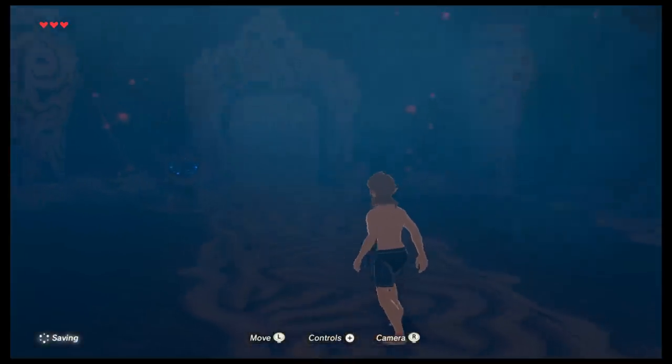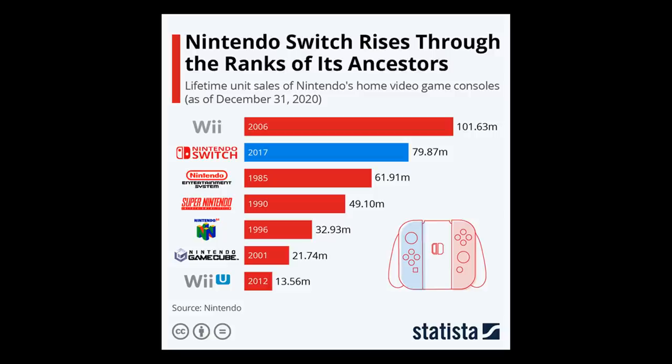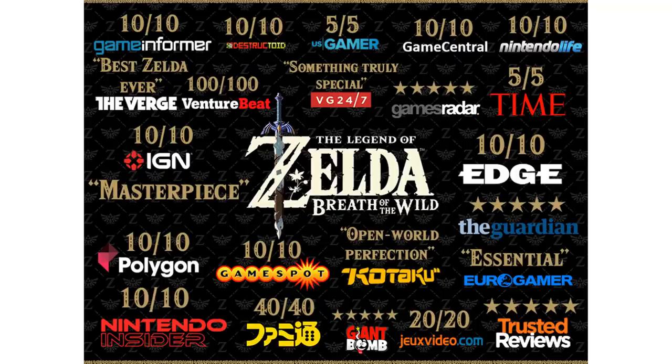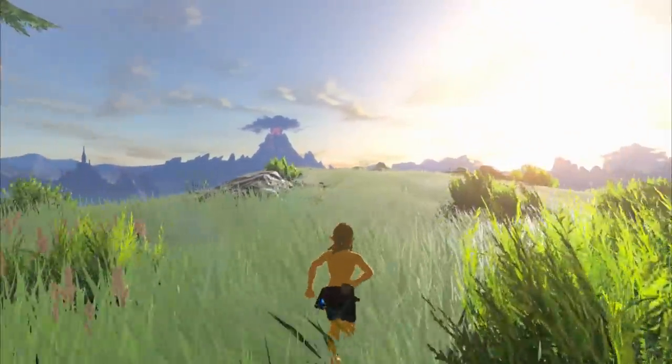The game quickly teaches you moving, getting dressed, and climbing — three essential activities — and you pick up the Sheikah Slate, Nintendo's greatest prank of all time. They tricked everyone into buying just a Wii U gamepad as a whole console, and then tricked everyone again into giving a 10 out of 10 to a game where the most vital tool is a Wii U gamepad. You run outside and see the money shot.